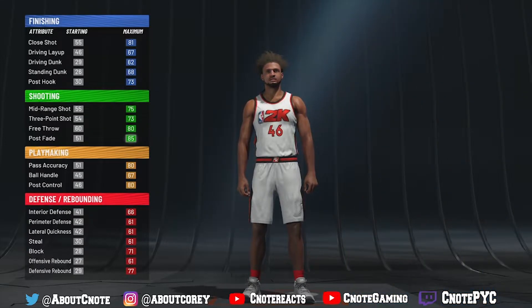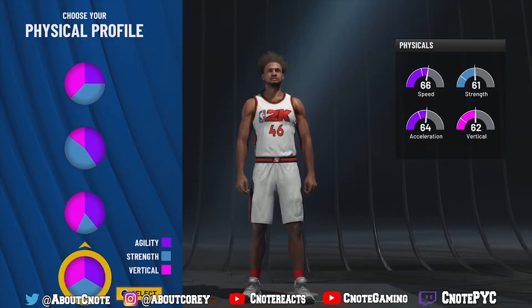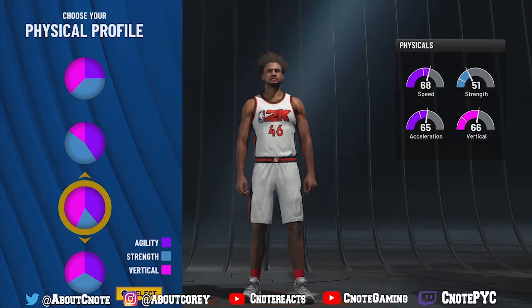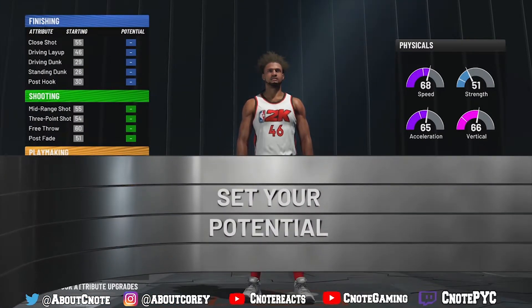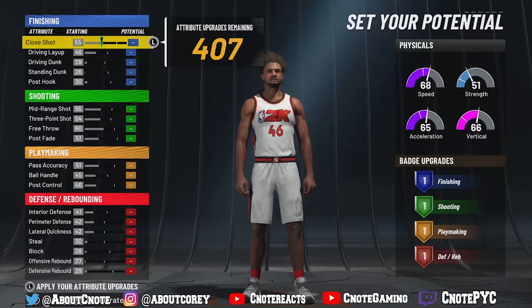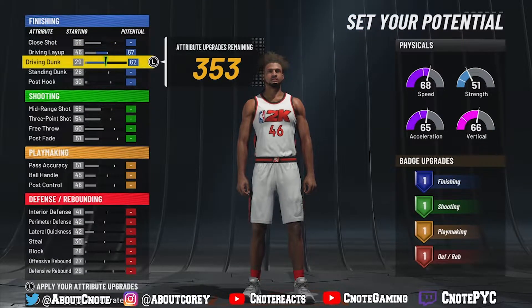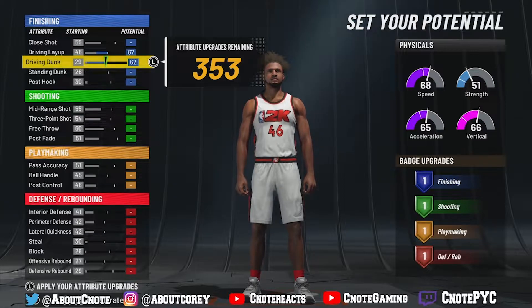For the physical pie chart, I like to go for speed and vertical. Speed is everything in 2K, and the vertical is going to help us get blocks, chase-down blocks, rebounds, and all that. So we're going with that pie chart. Now for our potentials: driving layup will be a 67, driving dunk will be a 62 — that's all we need here.